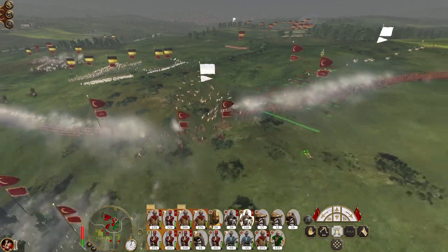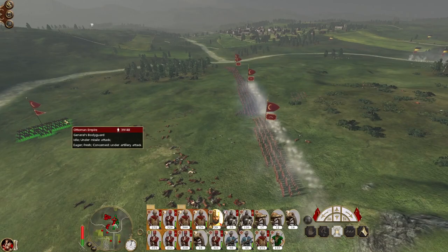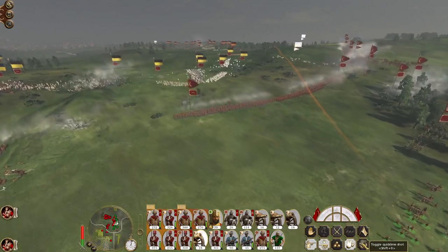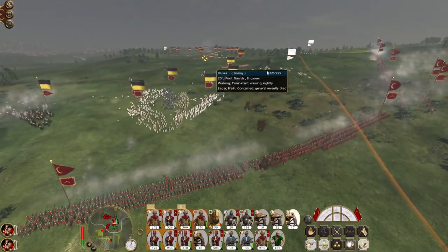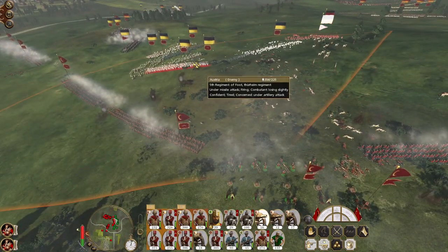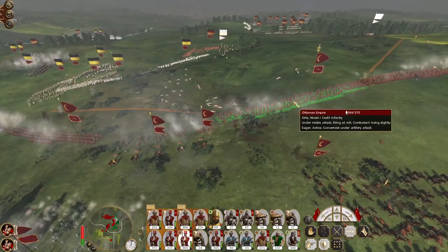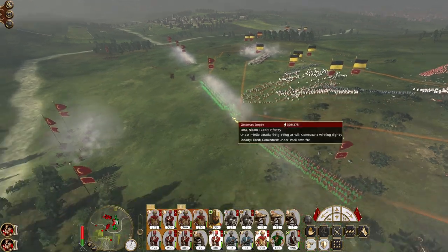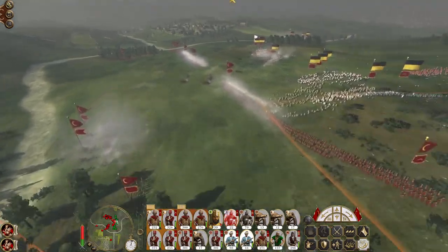You guys try to hit that general's unit before getting back behind the line. General can push up. Start dropping quick climb on some of the Prussian troops that are coming in as reinforcements.